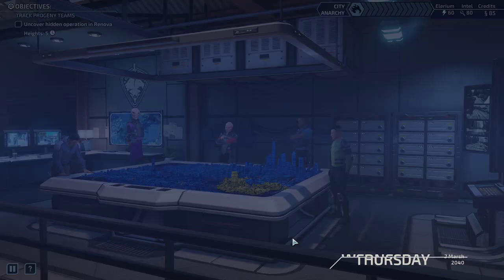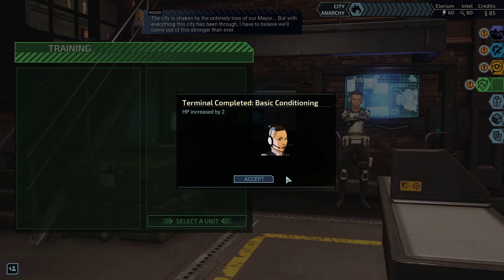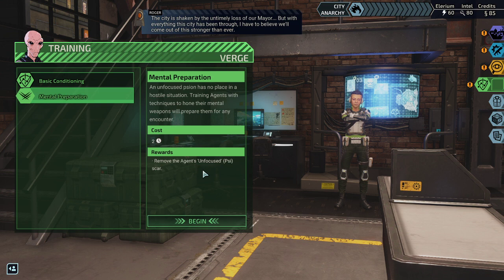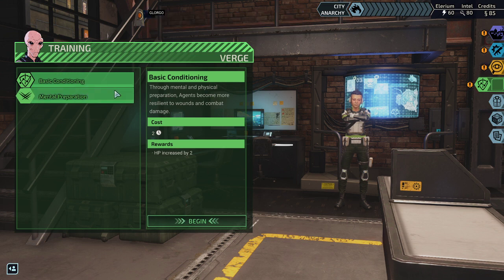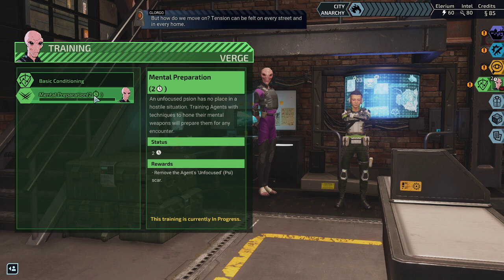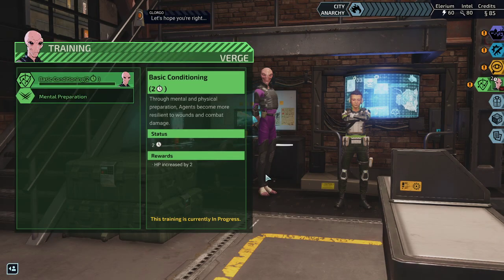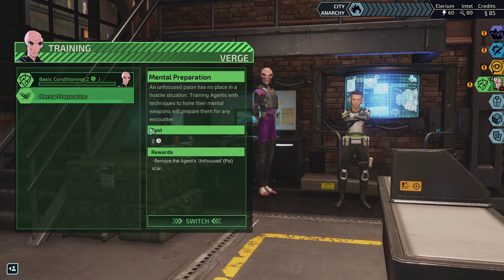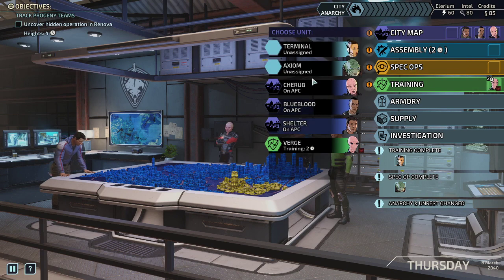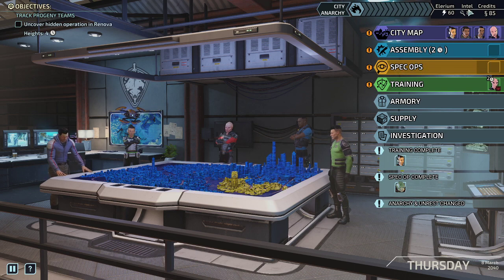Terminal has completed basic conditioning — that's perfect. We can either remove the agent's scar, go with mental preparation, or increase his hit points. I'd like to do both, so let's start with the mental scar removal — paying for our past sins. Actually, let's go with basic conditioning first; we'll train everyone with basic conditioning and then remove the scar later. Hit points are more important in my opinion. We've got a couple of idle operatives and we got ourselves more intel.